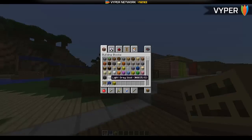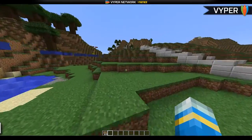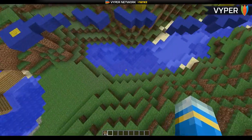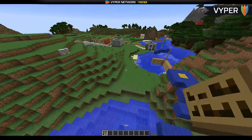Welcome to a plugin showcase tutorial on the plugin Jump. This is a really cool parkour plugin that allows you to set checkpoints and have players die when they fall in water and lava, and be teleported back to the start or a checkpoint that they've set.